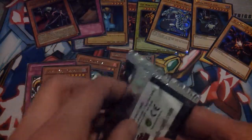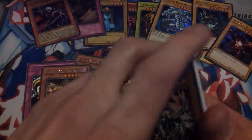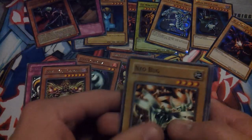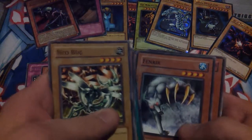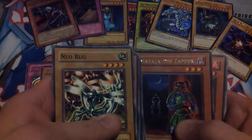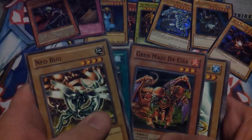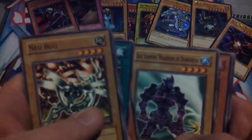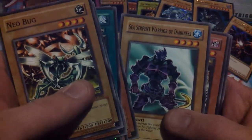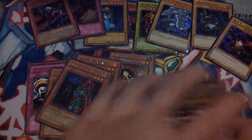Final pack — Invasion of Chaos. Neobug, Prickle Fairy, Recycle, Finner, Mataza the Zapper, no hollow but Grinning Maju De Zed, Sea Serpent Warrior of Darkness, Ryukoki, and Gigantes.